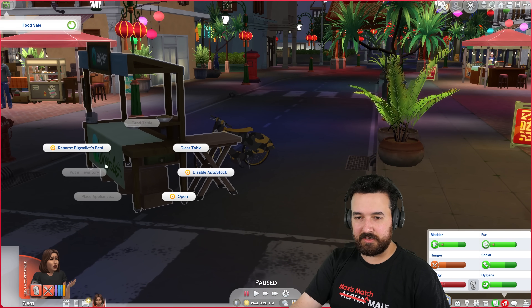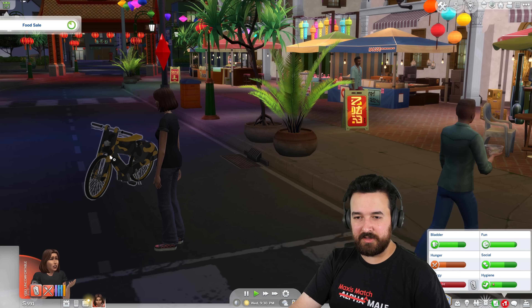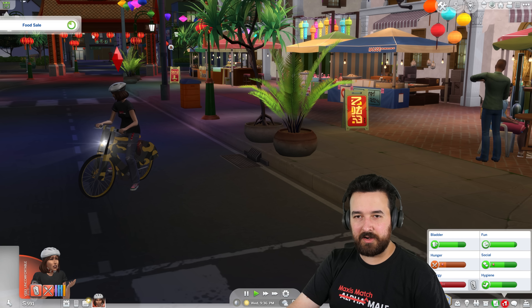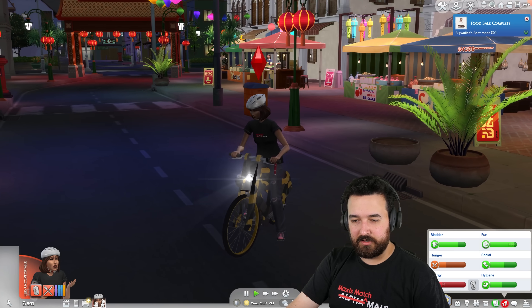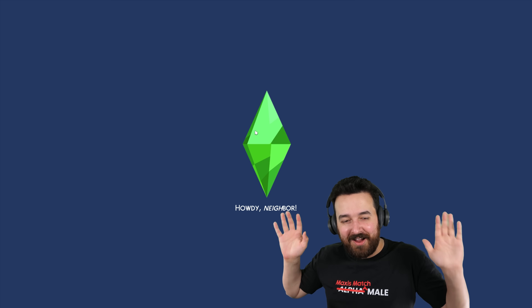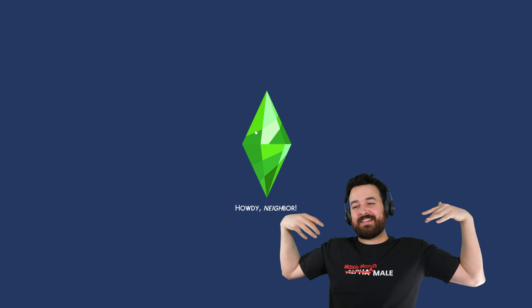Let me pick up all my stuff because I don't want to leave this here. Put in inventory. Can I get on the bike? Oh, I can't go home right now — I'm still doing a food sale. All right. Let's go home, let's at least rest up. I want to have one sale day at the night market at least.